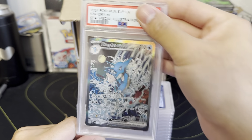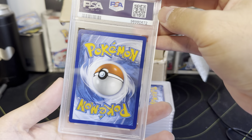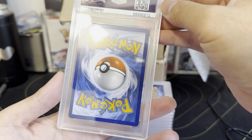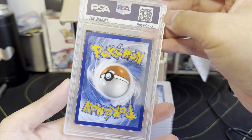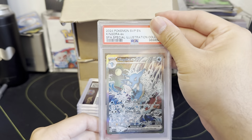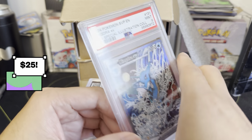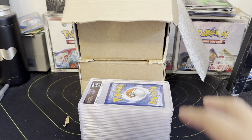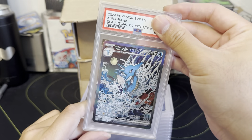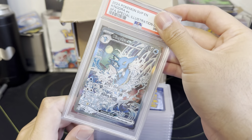Another Shrouded Fable promo here — that's just a beautiful clean card to me, I don't see anything really. Back-to-back nines. It's tough on the promos because if you don't get a 10 it's hard — it's not a hard card to pull.